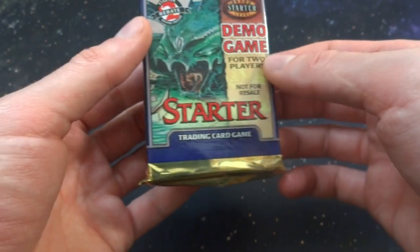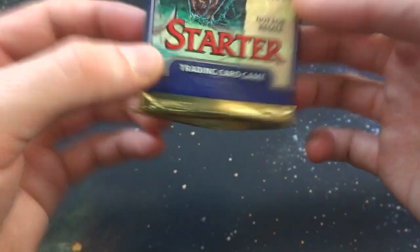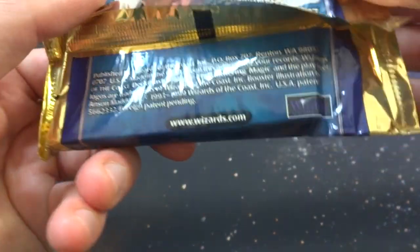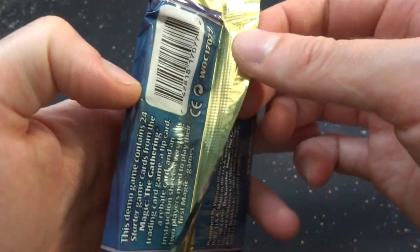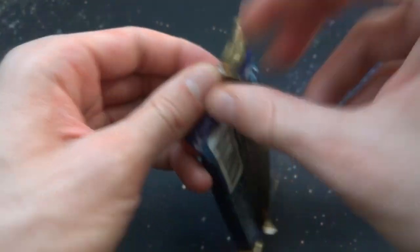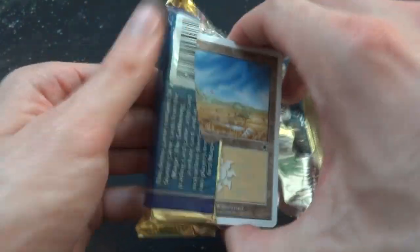Getting almost 20 years old now, this pack. These packs are obviously very thick. I'm guessing maybe like 24 cards or something like that. Anyways, let's just open it up. Got the gold foiling on the edges. I haven't opened up something like this before — a Portal Second Age one, so feel free to check that out if you'd like as well.